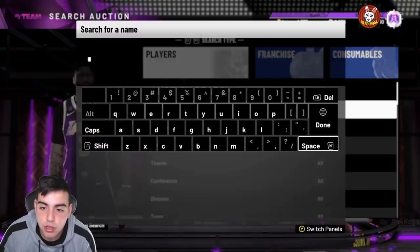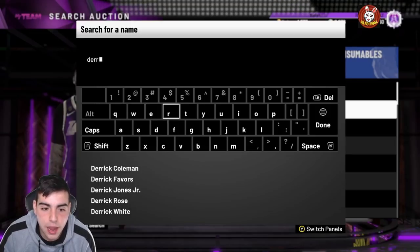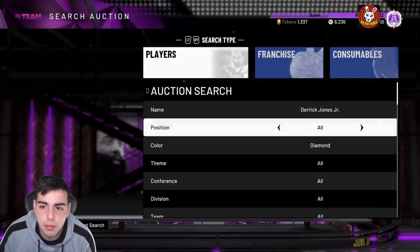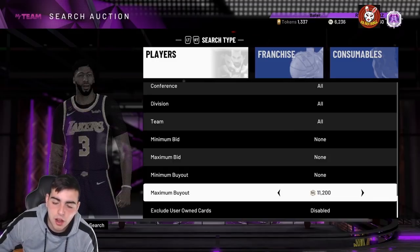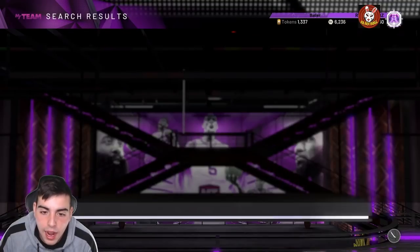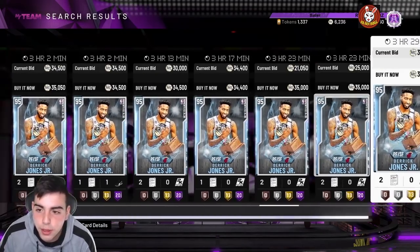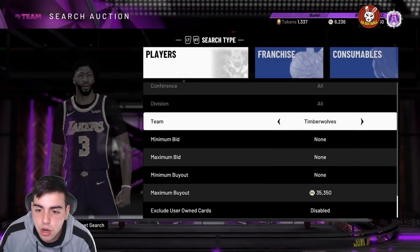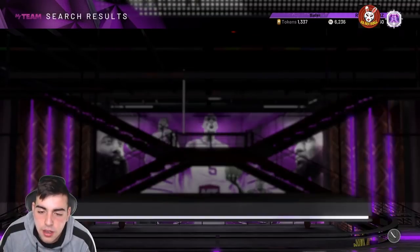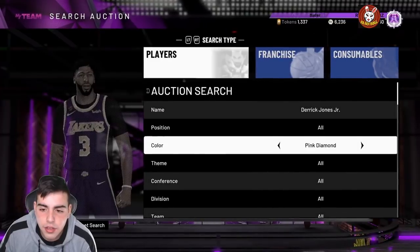I'm gonna show you Miles Bridges and Derrick Jones — I keep saying Derek Turner, but he's a Madden player, a football player. Derek Jones and Miles Bridges are good examples because they're diamonds that are spammed in packs right now. Let's see if I can get a couple for you guys — it's gonna be hard to show in the video. Let me check out his price real quick. I wouldn't make this video up — you can see how much MT I have. I got on the game for 30 minutes and just started working like crazy.